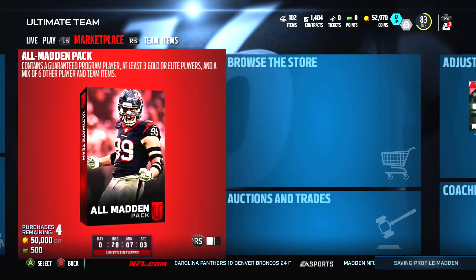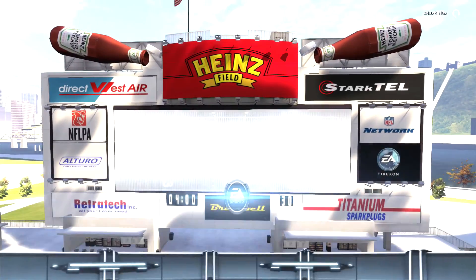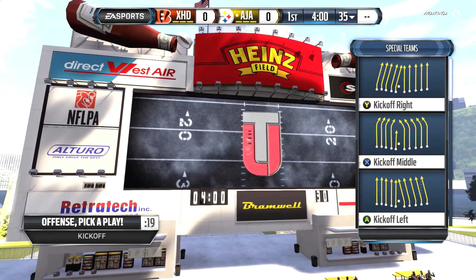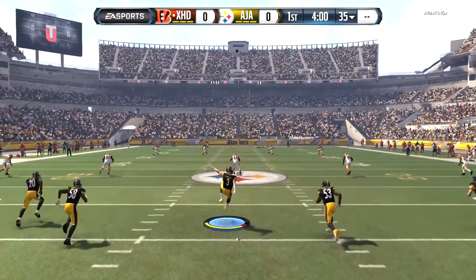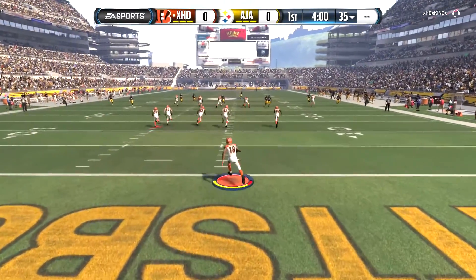Alright guys, we are back — evidently we're still rocking the Steelers unis. Leave a comment down below what kind of new unis you want to see. It looks like I'm kicking the ball away here. Who do I got as my kicker? Porter. I don't even know what his kick power is, but we're gonna go ahead and get into this one.